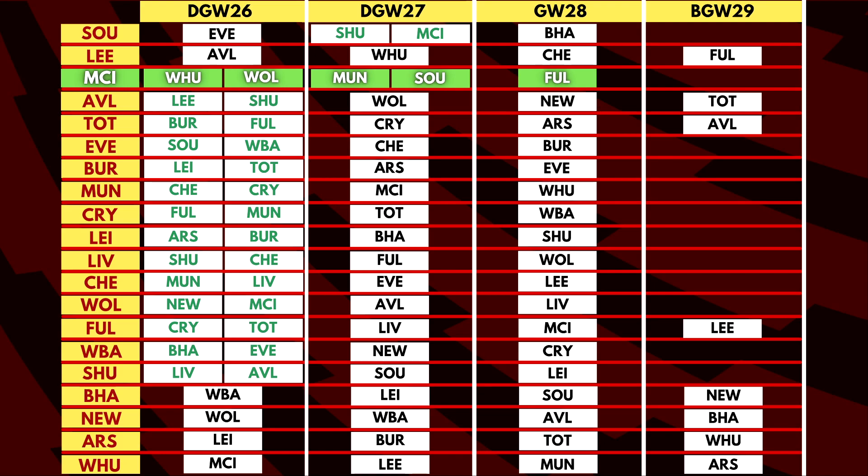Man City also have a double game week in GW27 against Southampton, so a Man City triple up is surely on the cards. Tottenham are also one to look out for, with Burnley and Fulham as opponents, though Spurs have won just one of their last five games. They also have another game against Southampton yet to be scheduled. Spurs' London rivals Chelsea play Man United and Liverpool — probably the toughest matchup any team has in GW26. Thomas Tuchel would face his first real test since becoming Chelsea boss.